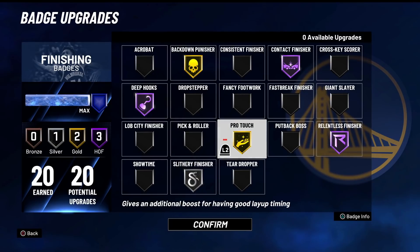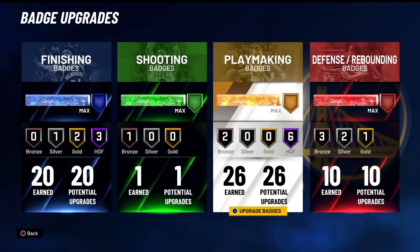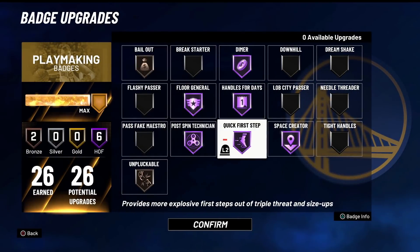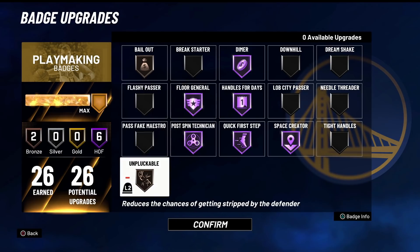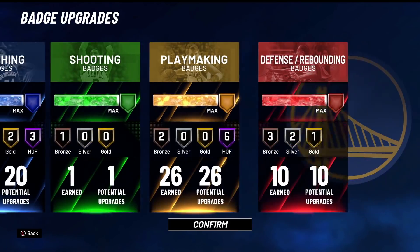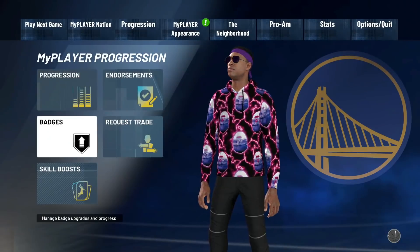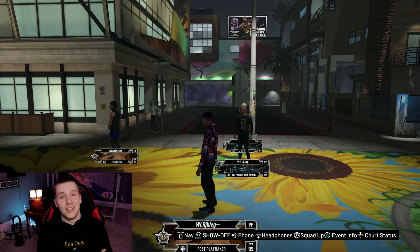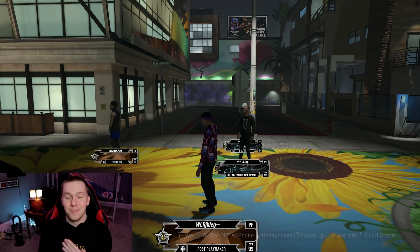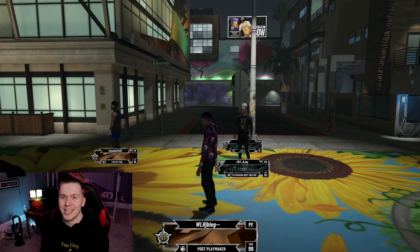This is definitely going to be a different kind of play style for me because I don't really practice with pro dribble moves as much as my normal ones. This is also going to be unique because I can't really shoot, but I can be dominant inside the paint. We're going to be using this at the center position on the twos. If you guys enjoy the unique builds, make sure you subscribe because I have tons of cool ones coming out this week.